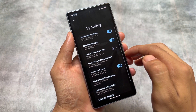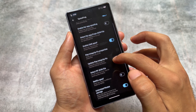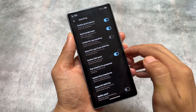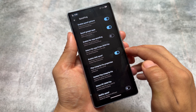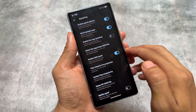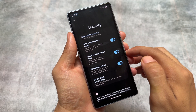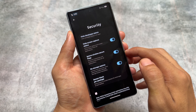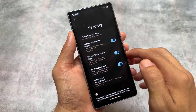It has all the spoofing options and no more issues with Play Integrity, because the Play Integrity fix is already built into the spoofing section. The 'Enable GMS Spoof' option is actually necessary to pass bootloader checks. The security options are all available there.